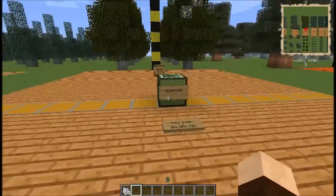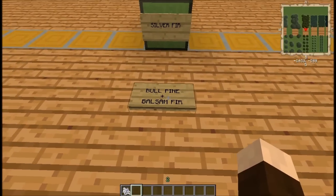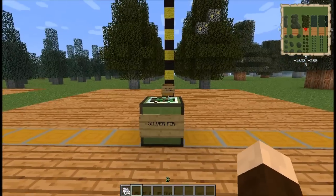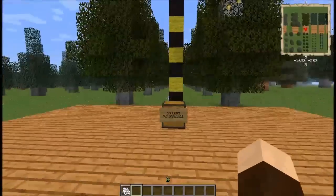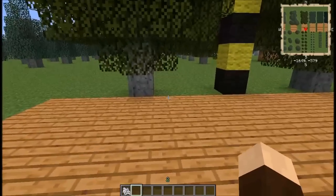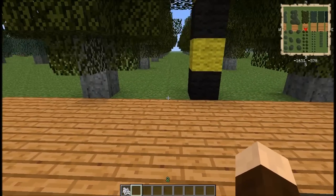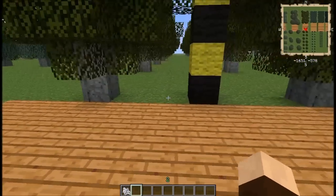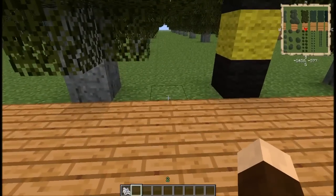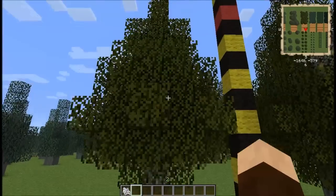Moving on, we have the silver fir. In order to get this to grow, you're going to need to cross-breed a bull pine, which was also in the mundane larch branch, and the balsam fir which we just covered. These are a little bit fluffier and are going to need a little bit more room to breathe. They can grow to a width of 3 in all directions, but you'll at least need a width of 2 in every direction from the sapling to get it to work right.